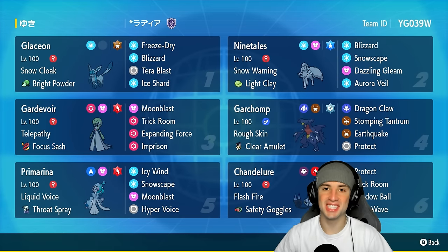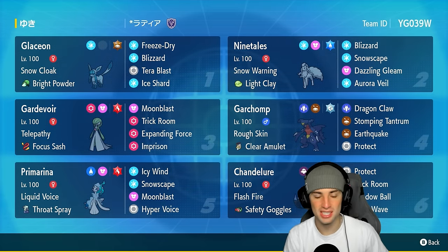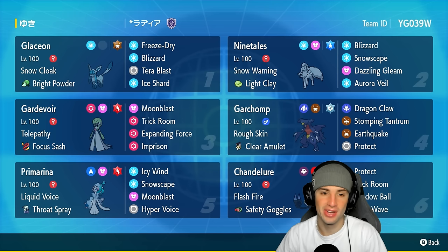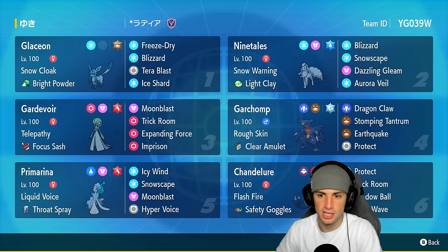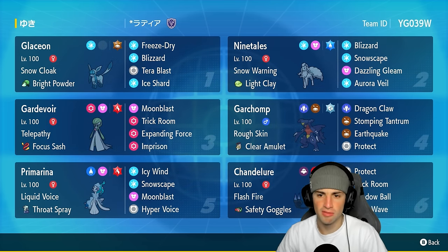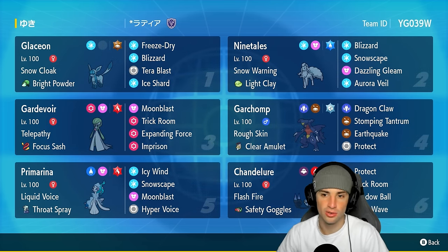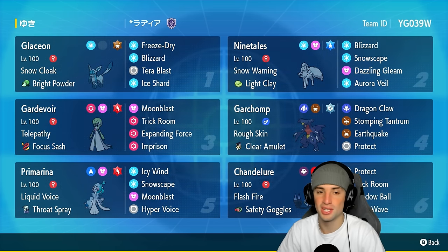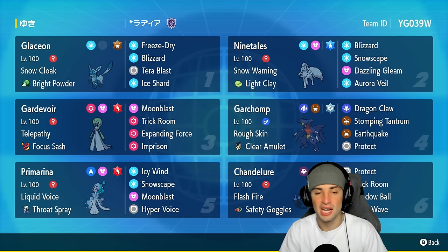What's going on YouTube, Jeans here, welcome back to the channel. In today's video we are showcasing the snow ice Eeveelution — we got ourselves Glaceon for ranked Regulation H. In Scarlet and Violet, Glaceon is only viable next to a snow setter, so we're pairing it up with Alolan Ninetales. Glaceon has Snow Cloak as its ability with Bright Powder, hoping to dodge some moves.